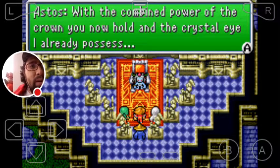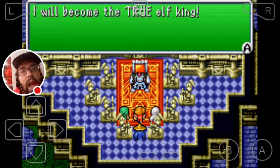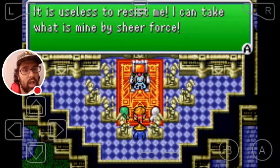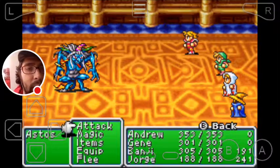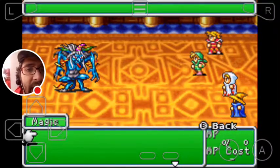The boss says: 'With the combined power of the crown and the crystal I already possess, I will become the true Elf King. It is useless to resist me — I can take what is mine by sheer force.' We'll see about that.